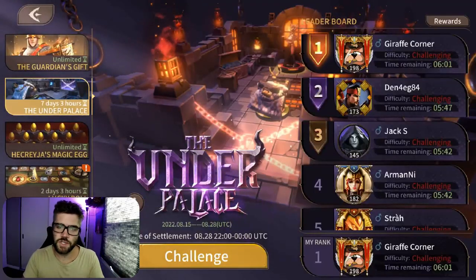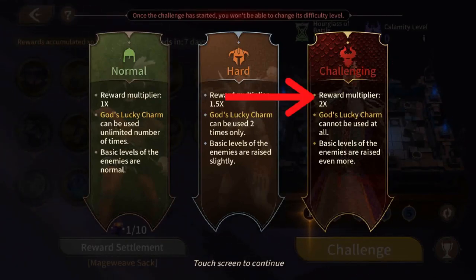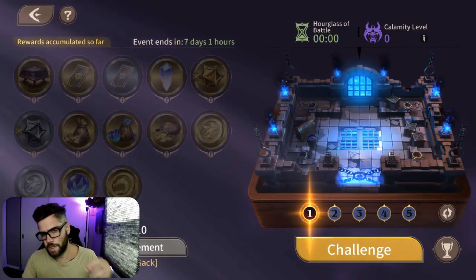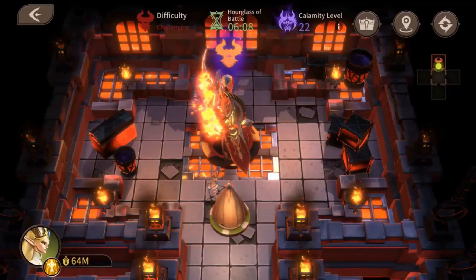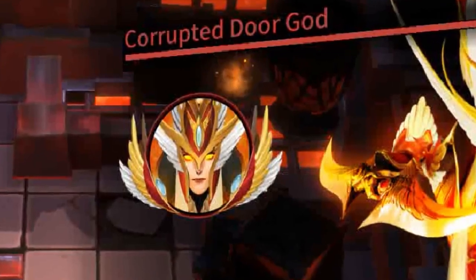Before I dive in I just want to point out a few things. Challenging difficulty, which has a chance — not guaranteed — to award the max possible rewards, may just not be possible for you regardless of the calamity level, because you may not be able to make it to that final maze level, or if you do, you may not even be able to beat the final boss due to time running out or your team just getting melted.